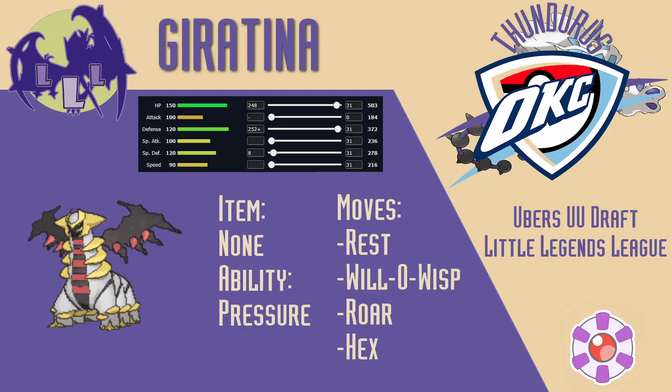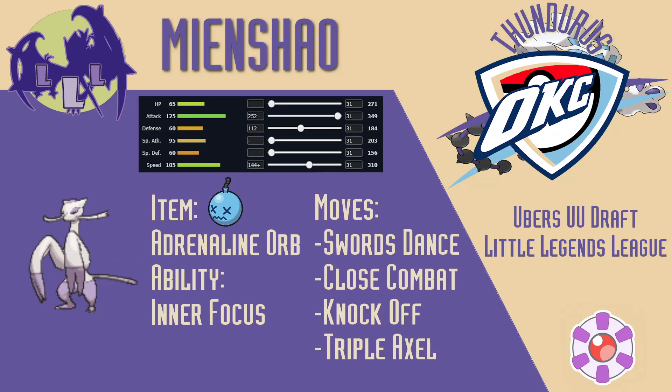With my defensive counterplay in place, it was time to consider my offensive game plan. To start on the offensive side of my team, I brought Mienshao, but this was no normal Mienshao. The plan with this set was to get Intimidated by Landorus, which would activate my Adrenaline Orb and raise my speed. To counteract the attack drop from Intimidate, I ran Inner Focus. If I could lure in Landorus while using Swords Dance, I could potentially sweep.